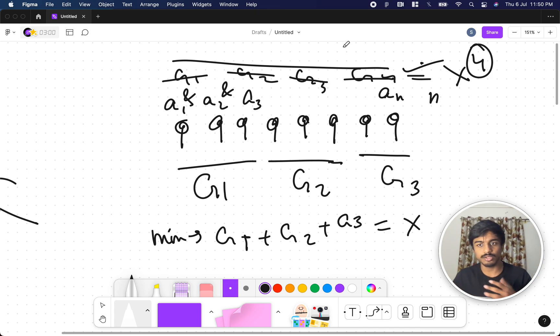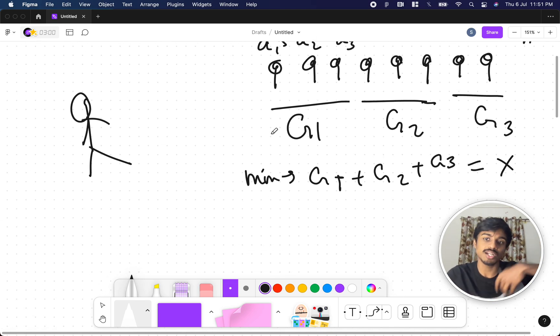In coding terms: you have numbers a1 to an, you group them into contiguous parts, take the bitwise AND of each group, and minimize the sum of all those AND values. Among all groupings achieving the minimum sum, report the maximum number of groups possible.